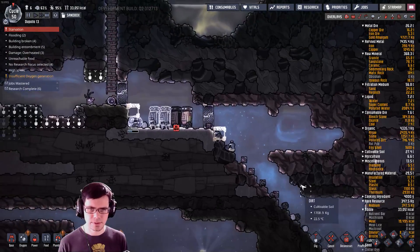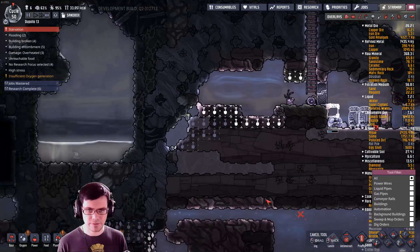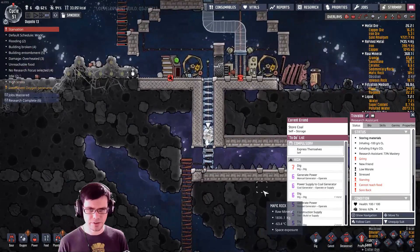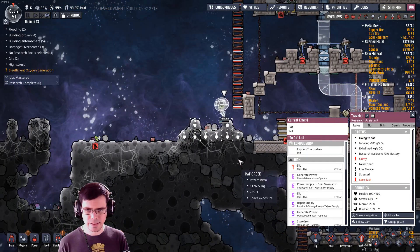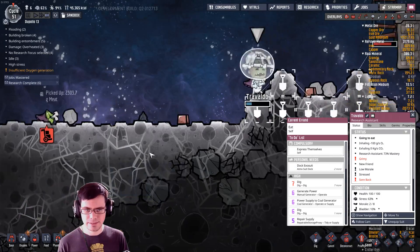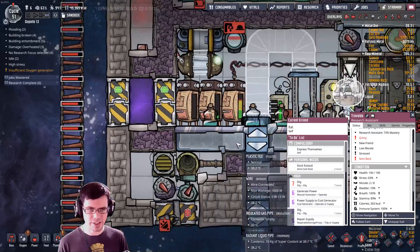There's polluted oxygen and everything in there. I think he's getting confused with this priority over there. Come on, Trivaldo — just do a little digging. You're going the wrong way, buddy. There you go. Now where are you going? He's hungry, but he's not hungry enough to miss out on a table.